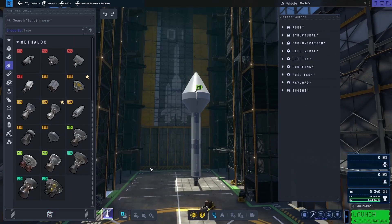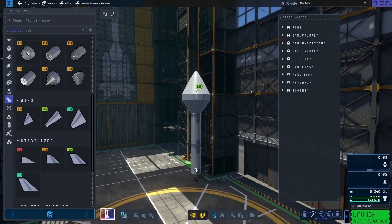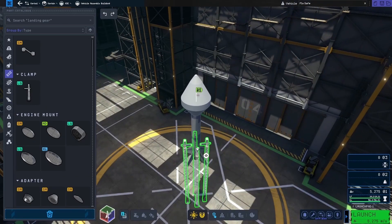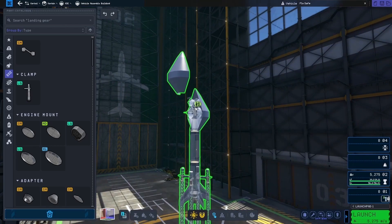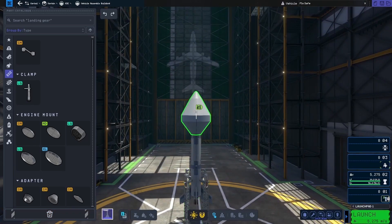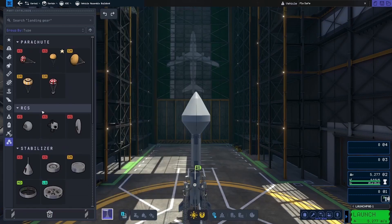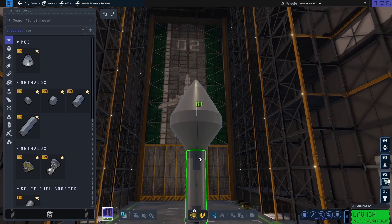Building the main booster here with some wings. KSP2 is all about wings. There are the clamps and that finicky fairing again. This is pretty much it — just going to throw some control in here so we can deorbit the booster after we put the satellite in position.